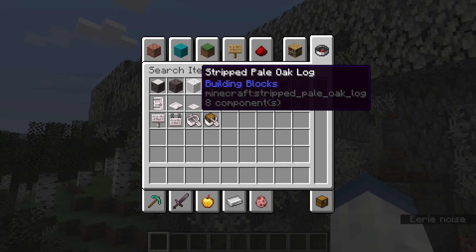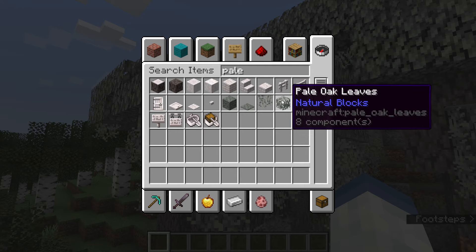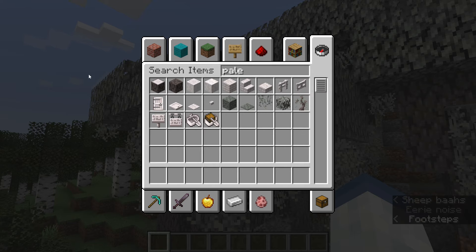You have the log, the stripped version, planks, doors, trap doors, the moss, the sapling, leaves, and also hanging moss — and it looks pretty amazing.